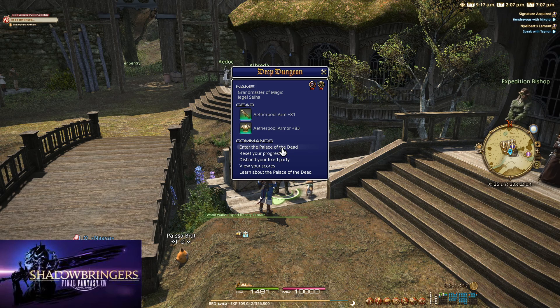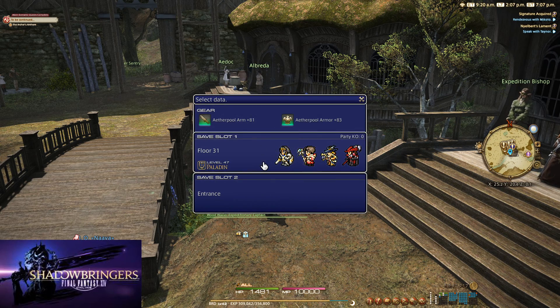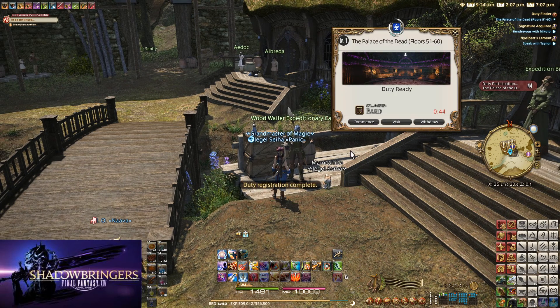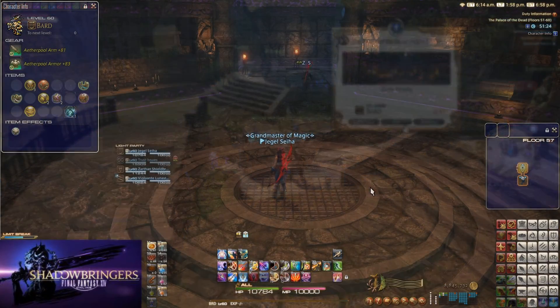Then we're going to choose Enter Palace of the Dead. After that, we're going to go ahead and select our slot and then choose Enter with a Matched Party. We're going to do Floor 51. The reason we're entering with a matched party is so we can get matched up with other players and not go in solo.